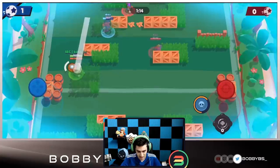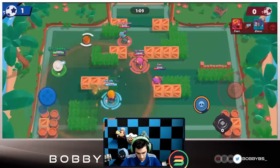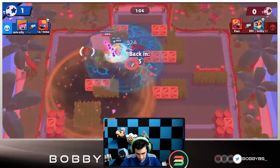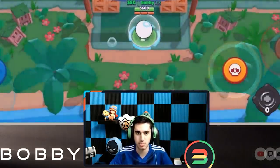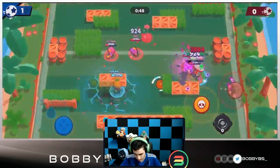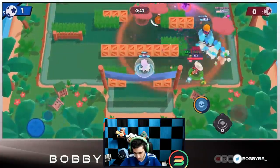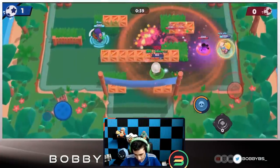If you have a teammate with the DeCapo star power, make sure they play Poco — it helps the comp tremendously. Ali speeds up trying to score, but gets Tara-pulled. This comp in my opinion is the best for putting on crazy offensive pressure. They hit our half of the map but the heal keeps our team alive even under heavy pressure.